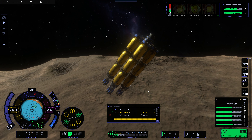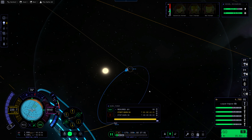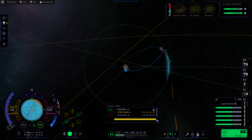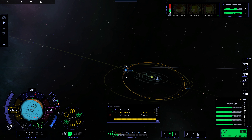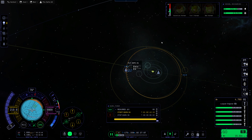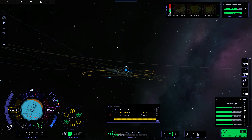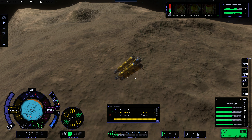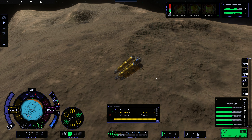We're currently headed up to the apoapsis and we're going to escape the orbit of Bop here. That doesn't take very much, of course. This is going to be a 60 meters per second burn, and that will put us into this Jool periapsis here — or rather, this Jool orbit. We'll use that to get ourselves back into interplanetary space, and then from there we'll look for our actual route back home.